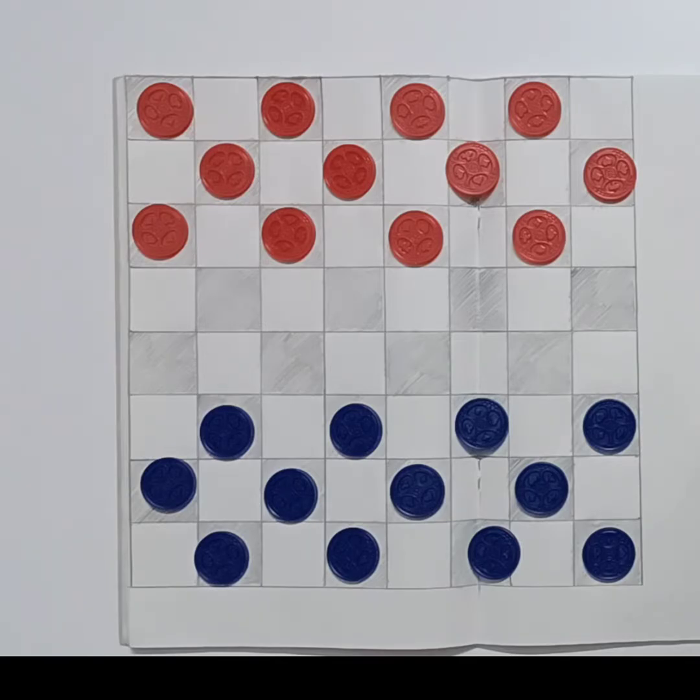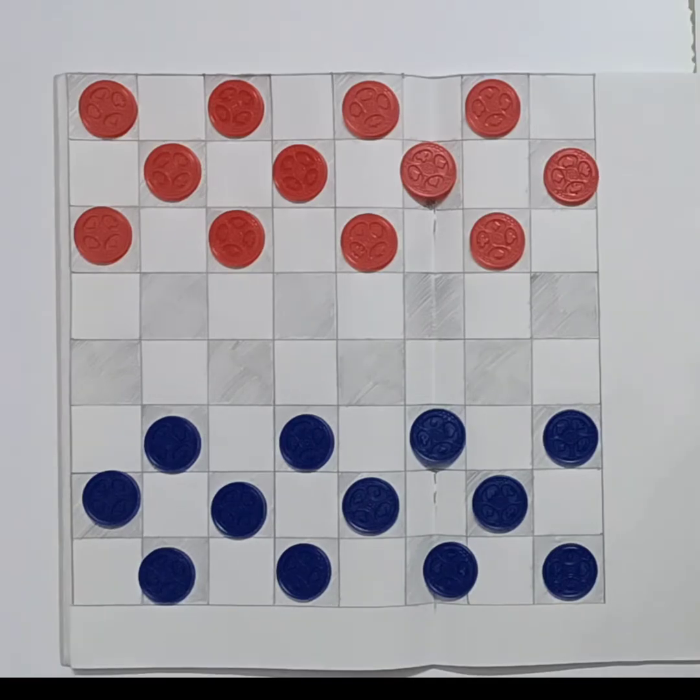In the checkers game, we have the same board — black and white. On either side, there are 12 pieces. We are going to draw the board and coins. So there are 12 pieces of black and white.